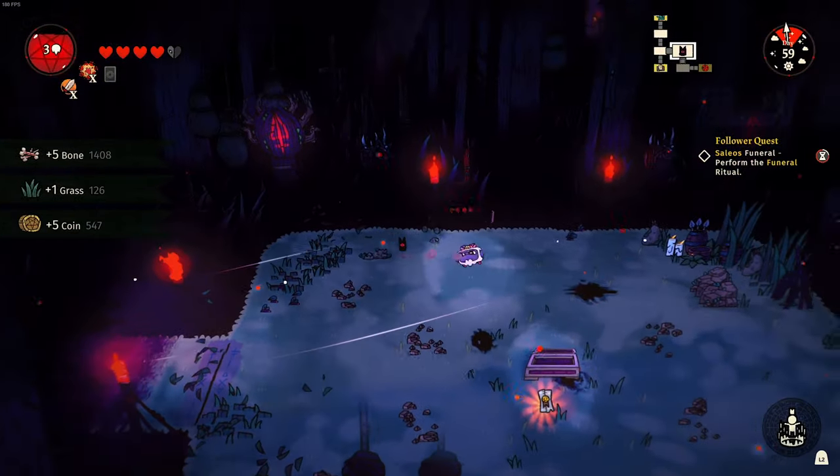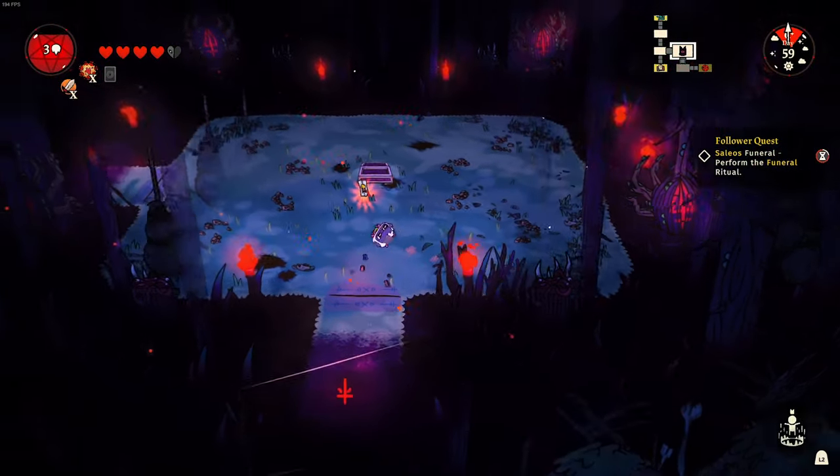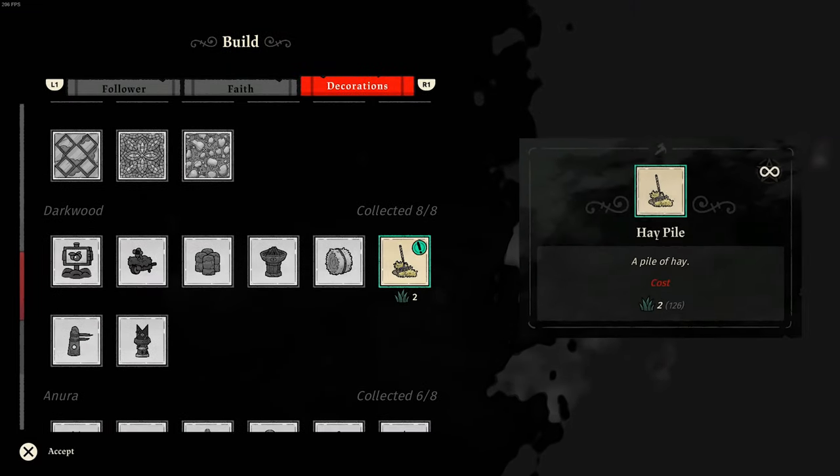Now once you hand a snail shell to each of the statues you will unlock the snail follower form. As far as I am aware this is the only way to get the follower form, but I love the fact that there are hidden secrets like this in the game.